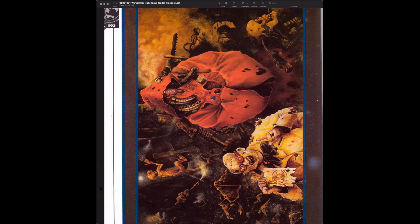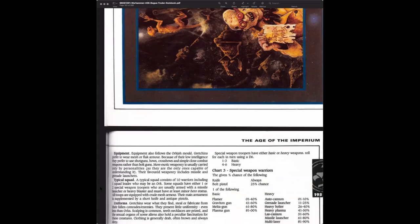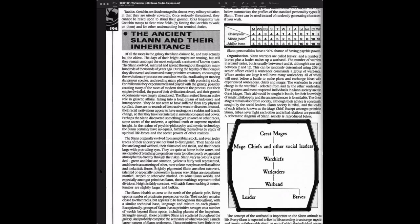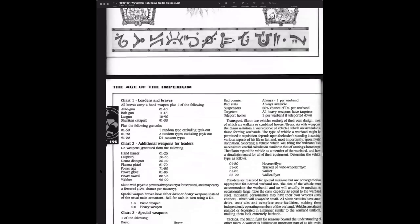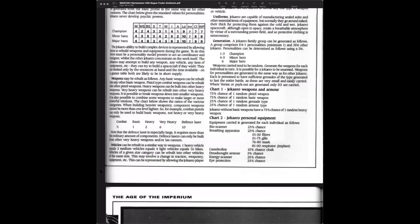Here's what looks like the Adeptus Mechanicus — the red robes. It kills me that they had all this stuff 30 years ago and it's still used today. And here's the ancient Slaanesh — when Lizard Men were a playable faction. Again, that's your concept of watering down the universe, and there's the Jokaero.